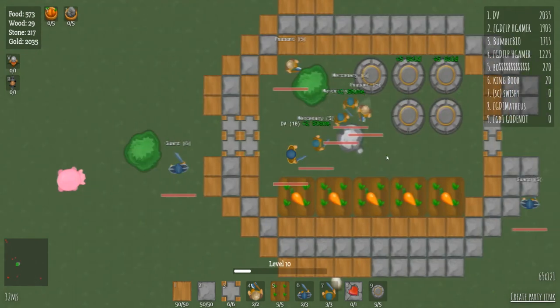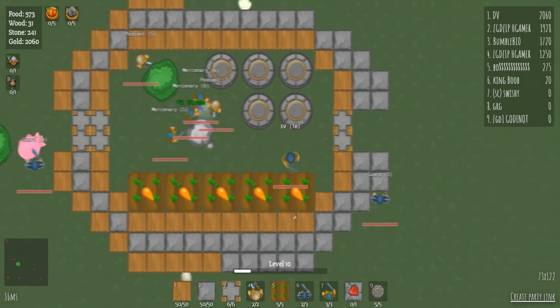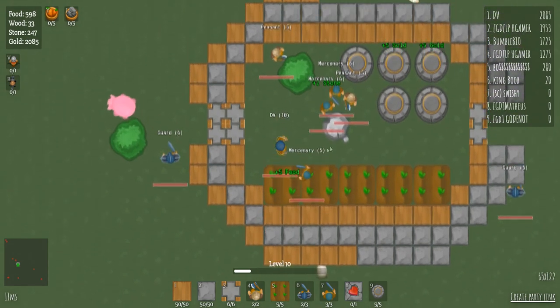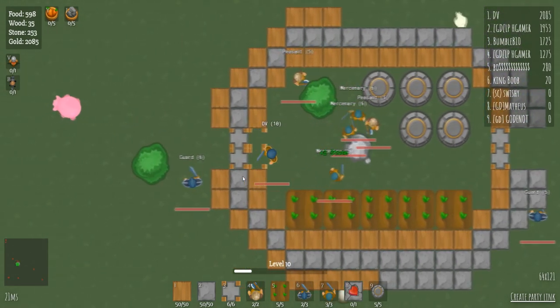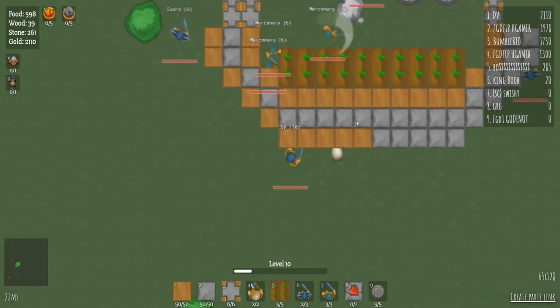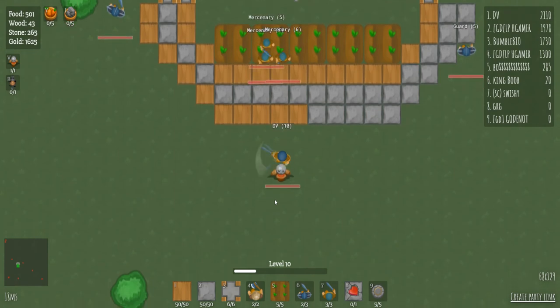Okay, so I got my base built up right here around the stone and the tree. I got my guards on the sides, my mercenaries, my farms, and my gold towers — all the good stuff. Then I'm going to try and sneak out without my mercenaries following me, go down here and put down a mannequin, and train up as much as I can to see how high a level I can get.